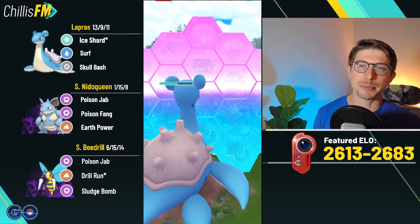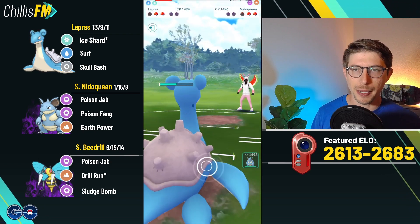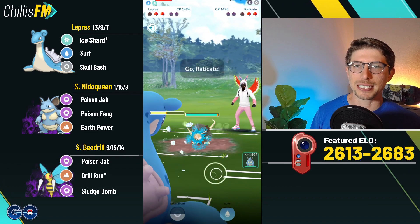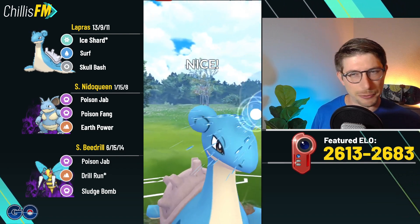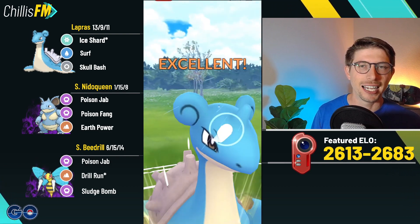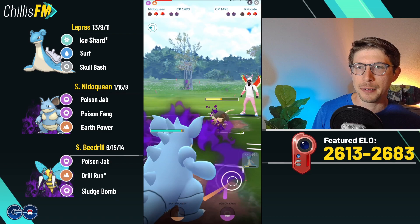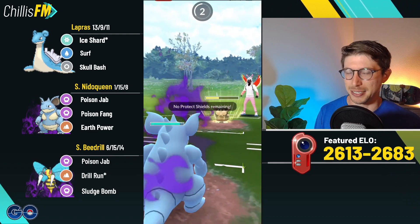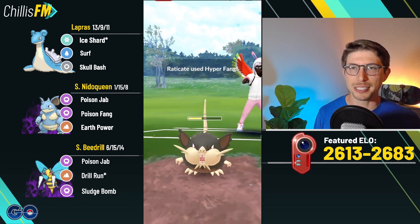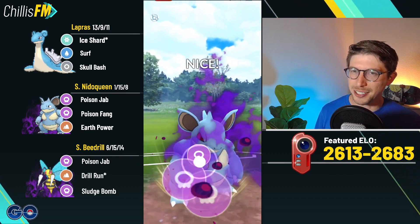We have Lapras with a Surf loaded, so we come back in and immediately throw the Surf. I think they were one short of Earth Power so I want to throw it immediately — it doesn't quite take out. They are at Earth Power now; I respect the damage — could also be a Stone Edge, but it is Earth Power. We get the farm down, we have a pretty healthy Lapras, and we have Needle Queen in the back. They have an Alolan Raticate — we just chip it with this Surf.